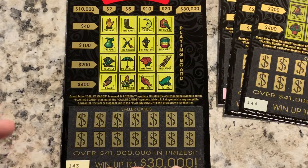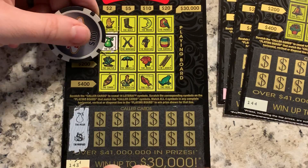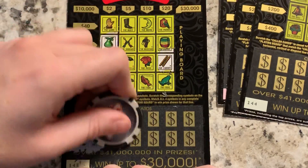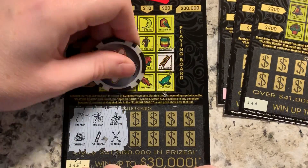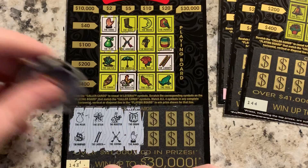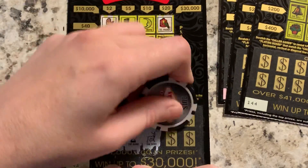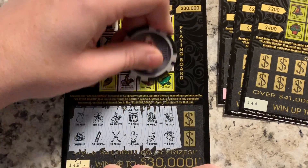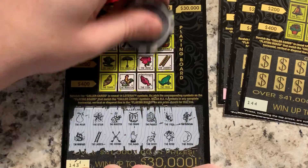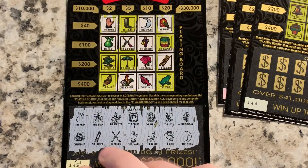Ticket 143: pear and mermaid — no mermaid. Star and ladder — there's a ladder, no star. Deer and arrows. Drum and hand. Parrot and deer — parrot, no deer. Fish and rose — there's a rose and a fish next to each other. Last two: musician and a moon — oh nice, $10! All four little symbols are in the last squares. Hey, $10 bucks, nice group of tickets.